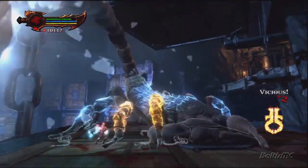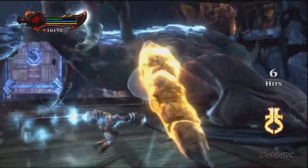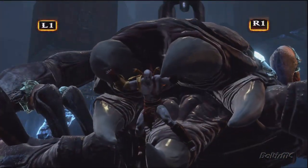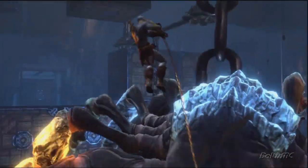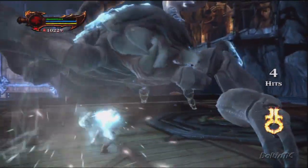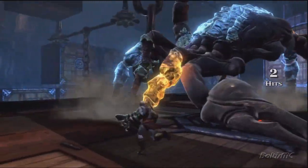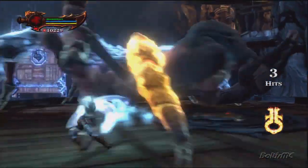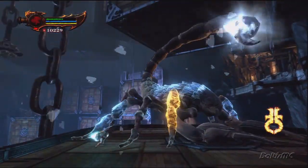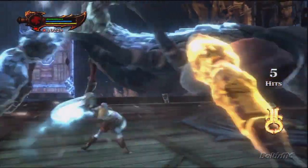Don't worry about the little scorpion spawns — unless your health starts getting low, in which case mine is, so I might want to focus on some of the smaller scorpions to get my health back up. This fight isn't really hard. Just keep pounding away, and when he does that slam attack you can go ahead and unleash a magic attack of your own — that way you can avoid the damage.